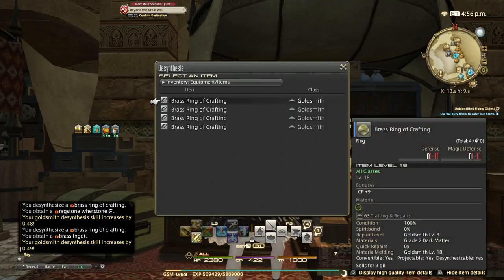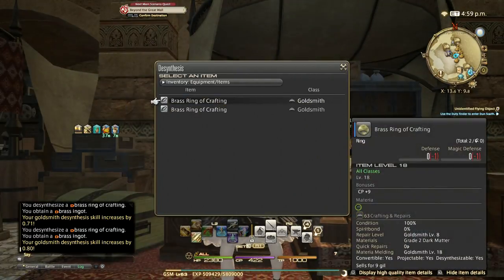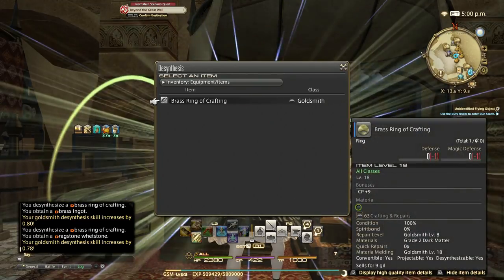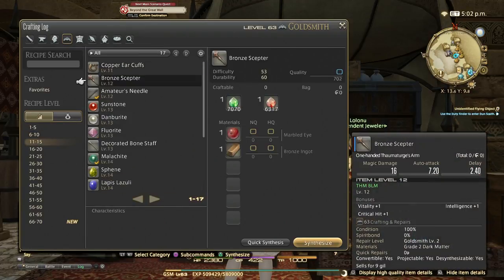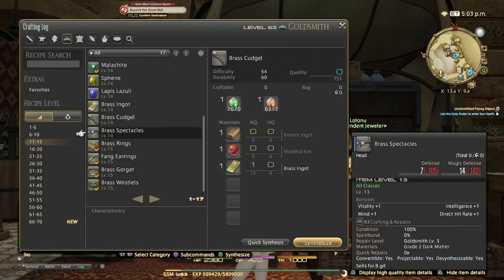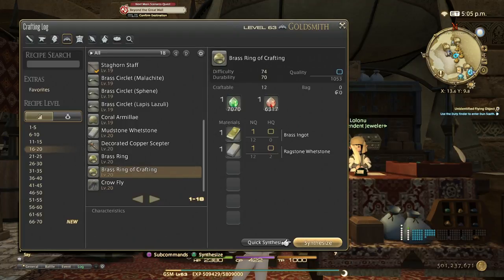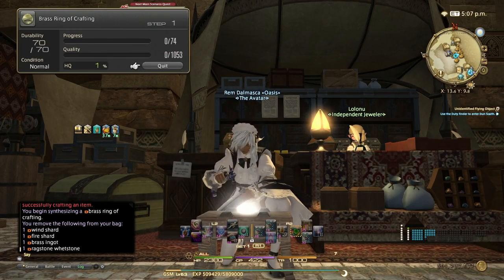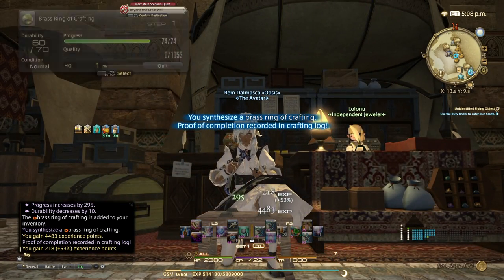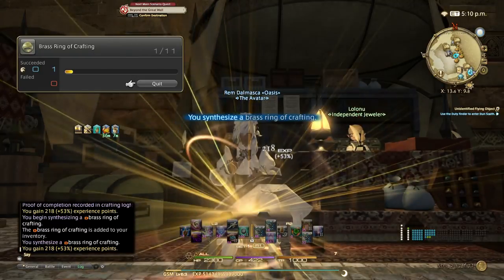It's already at 100% as you can see. We are at desynth skill 25 almost. The materials I got from the desynthesis you can put back into crafting more rings. There's the brass ring of crafting — you can quick synth it once you've crafted one copy, and then desynth more of those with the materials you get from the ones you buy.